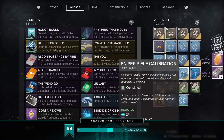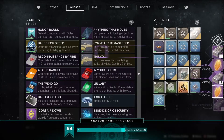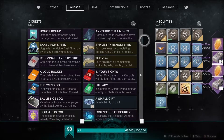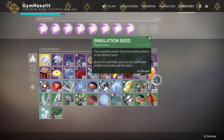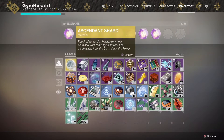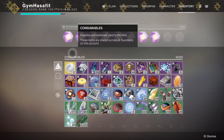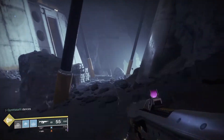When you're done, you get tons of rewards — enhancement cores, ascending charts, and prime engrams, as you can see on screen. Check out my last video on how to get enhancement cores quickly. It's not too hard; just do this technique and you wind up getting them pretty quickly instead of farming nightfalls.